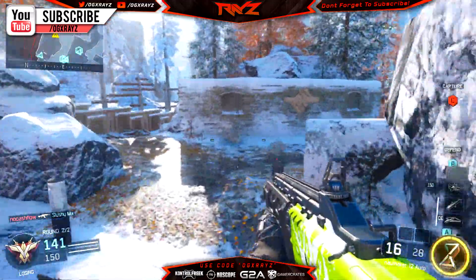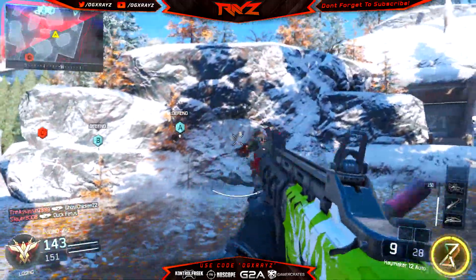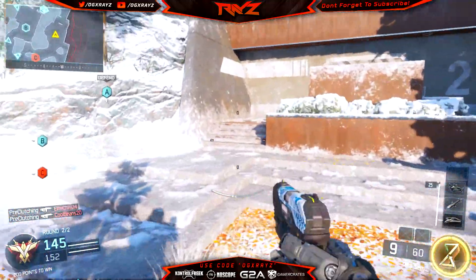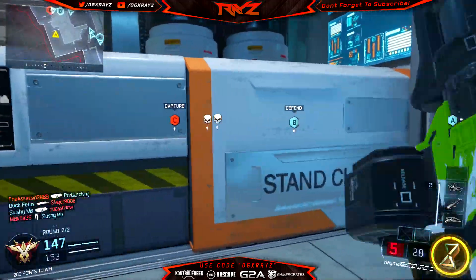This one was actually found by one of my subscribers on Twitter. He tweeted this to me and told me that he might have possibly found a wonder weapon — or a hint at the wonder weapon — that might be used in Black Ops 3 Zombies, whether it's Shadows of Evil or some other map. I'm going to show you guys exactly where it's located so you can debate with me.